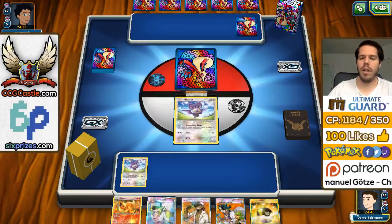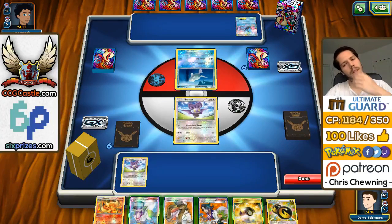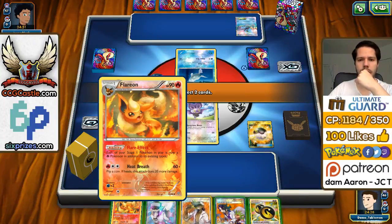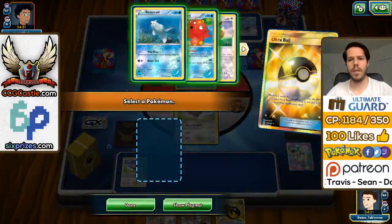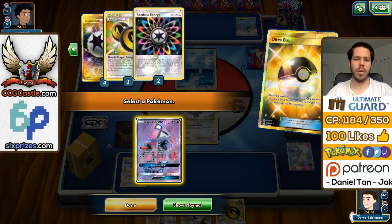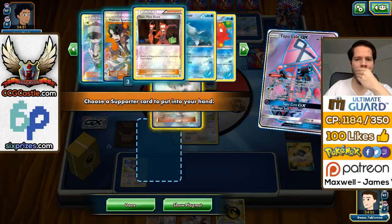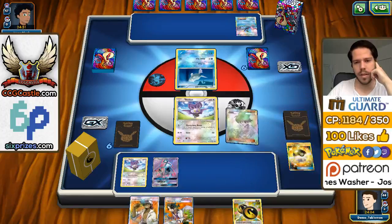We probably won't be using the Flareon, so we can search for Lele. You cannot attach Double Dragon Energy to Noibat, so I'm actually very tempted to discard the Kukui — but discarding it is a bit unfortunate, so I'm going to keep it and grab Lele. The Wally is right there, so I'm going to Wally my Noibat into Noivern and attach the Double Dragon Energy. We are guaranteed to block item cards starting turn 2, which is really good. The Noivern GX is prized, however, so that could be a problem.